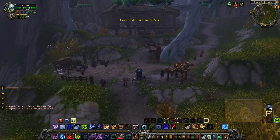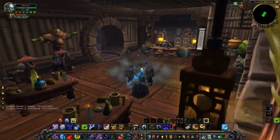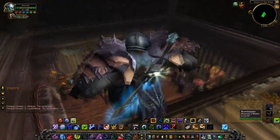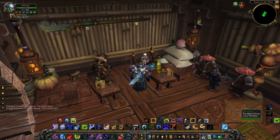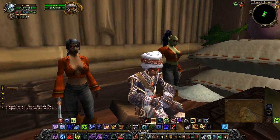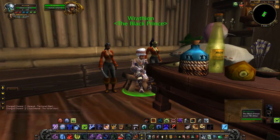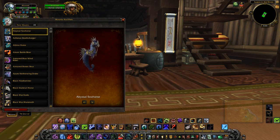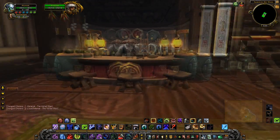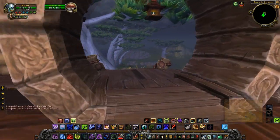I must note that this area looks a lot different. I also heard about someone you'd like to see if I can find. Here he is — that's Wrathion, the black dragon. He's in Mists of Pandaria. He was not here before. Looks like they're adding in more NPCs and such.